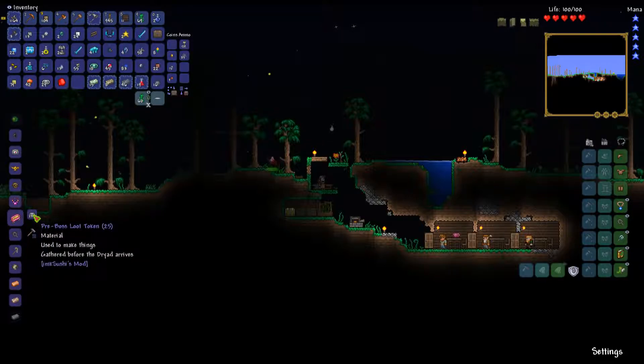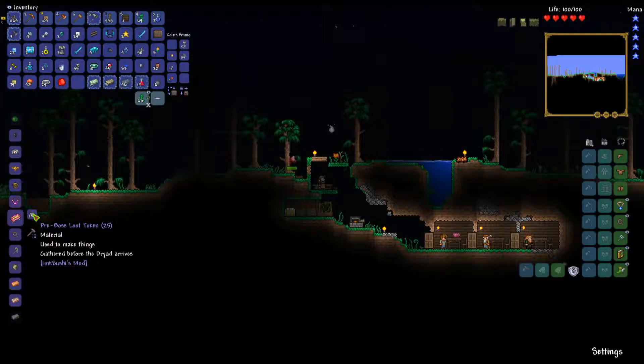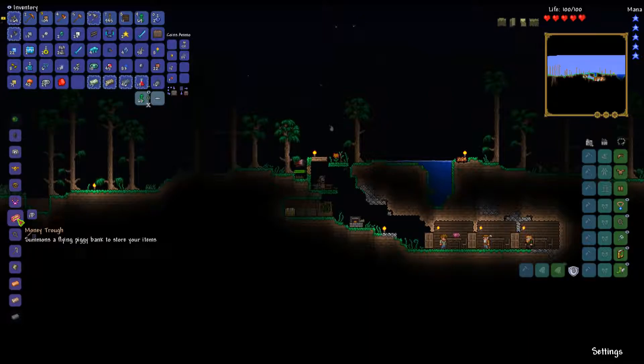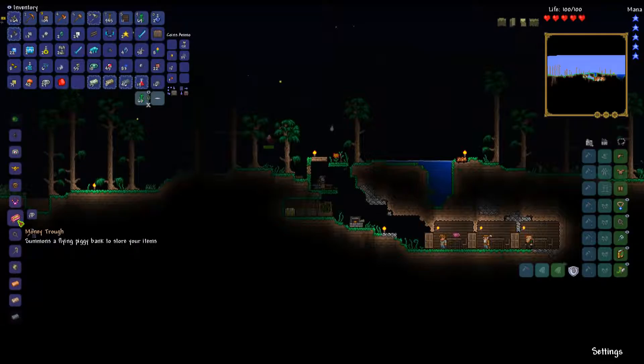I'm going to make a slime staff. We have these pre-boss loot tokens which are really cool - from mksushi's mod. If you get either 10, 15, 25, or 40 tokens - depending on how good the item is - pre-boss loot tokens, post-boss tokens, hard mode tokens, dungeon loot tokens, etc. - you can trade them in for rare drops. For example, if we were doing summoning we'd probably pick up a slime staff.